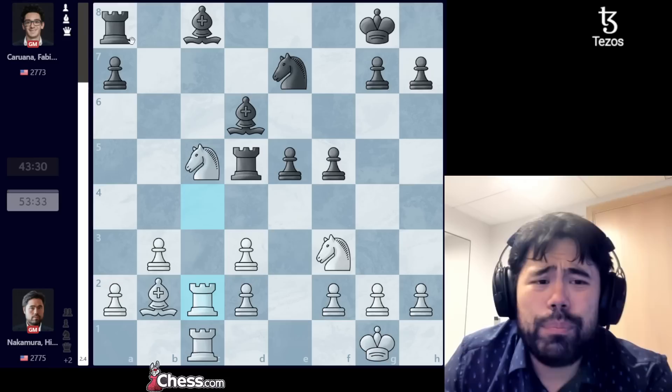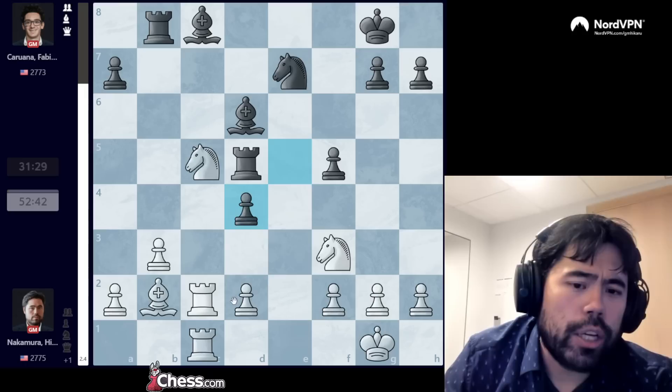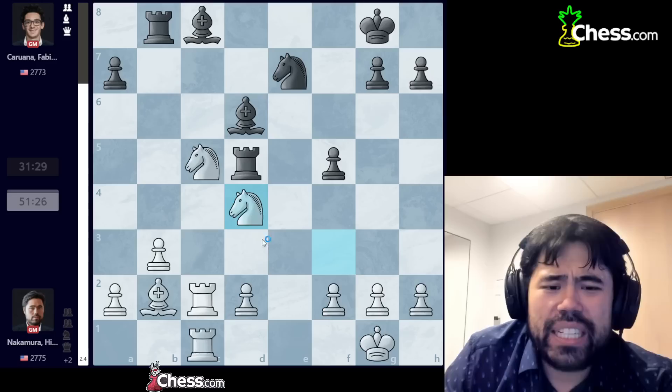When I go rook to c2, my idea is clear: simply play d4, e4, knight e5, and now if black takes the rook on c2 guards the pawn — I dodge the bishop a6 tricks and the rook guards the pawn. So I play rook c2, Fabiano plays rook b8, I go d4, and Fabiano takes. Fabiano would love to play e4 but after knight to e5, these knights on c5 and e5 are really dominant and the bishop on c8 has no scope whatsoever. So Fabiano takes.